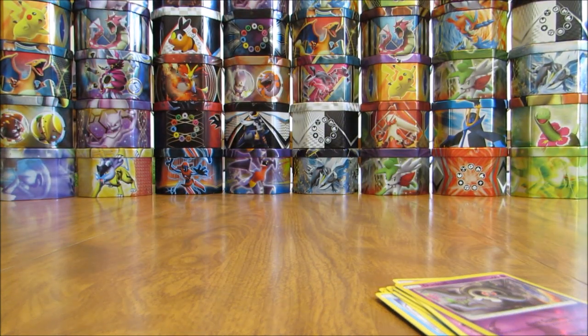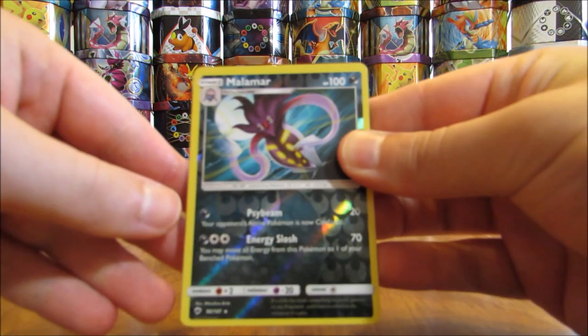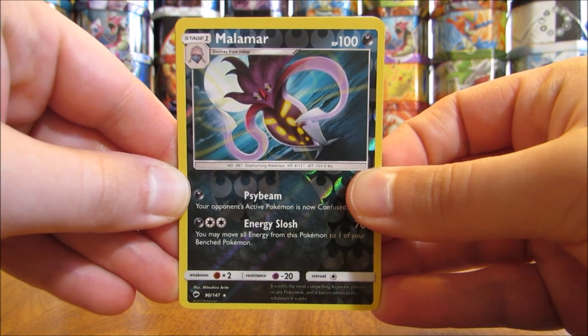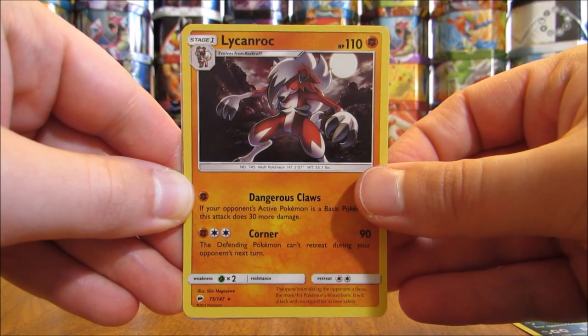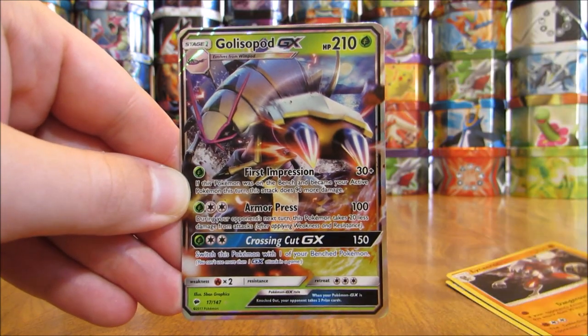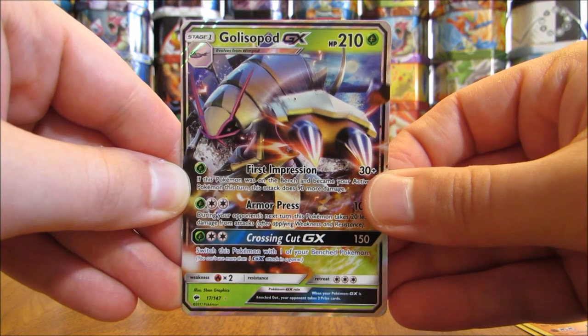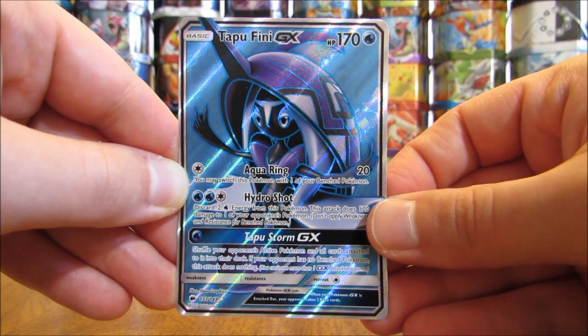So an excellent four pack opening overall. Out of only four packs, four good cards to summarize: one rare reverse solo in Malamar, one rare Holo in Lycanroc, a Golisopod GX — one regular GX — and easily the best pull in this opening, a Tapu Fini GX Full Art.